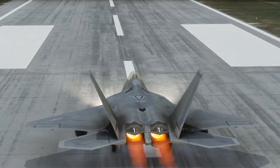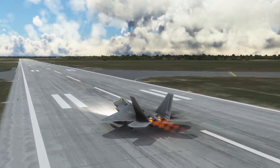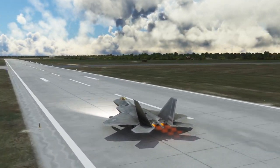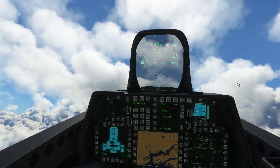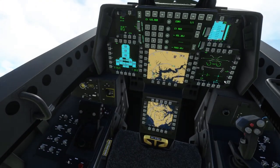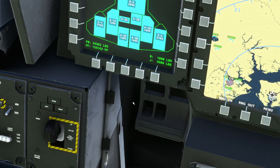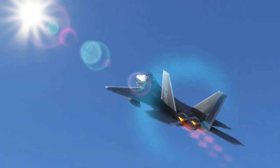The afterburner effect is not actually the stock afterburner effect — it's a slightly different one, and I think they were trying to match the exhaust size. Let's actually hit the afterburner. I don't recommend doing this unless you have a good reason to, because look at our fuel flow: 132,000 pounds per hour with only 24,000 pounds of fuel.